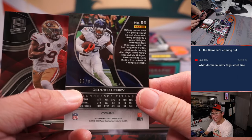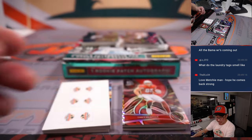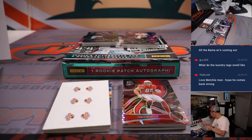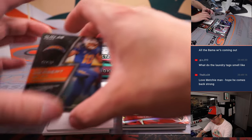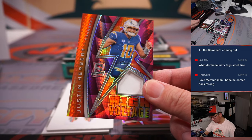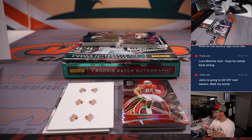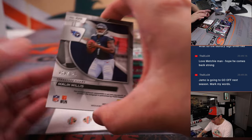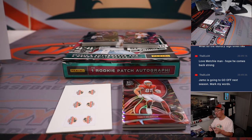Derrick Henry, 13 out of 99, Tennessee 3. Robert, Debo for the Niners. 11 out of 15, Justin Herbert, high voltage rally. Chargers number block team, Chargers 1 — Michael P. And Malik Willis, 79 out of 125, three-color patch and autograph, Tennessee 9 — Ron.